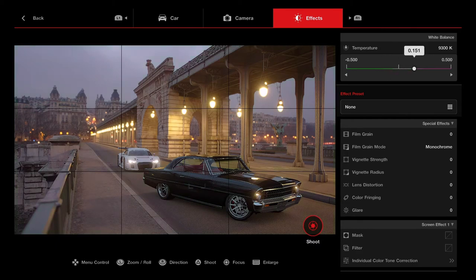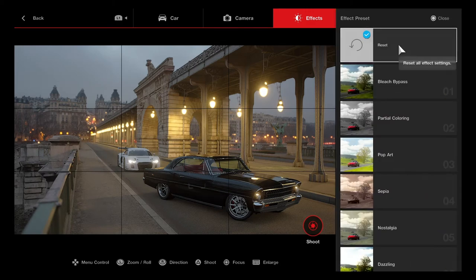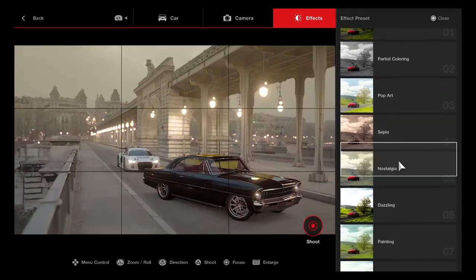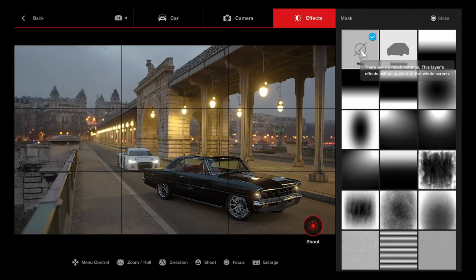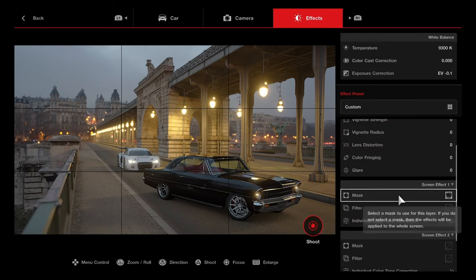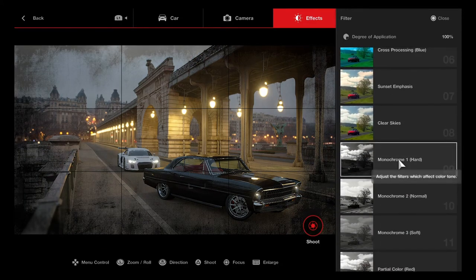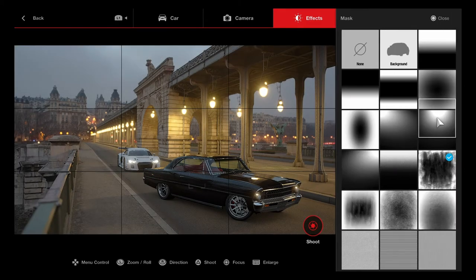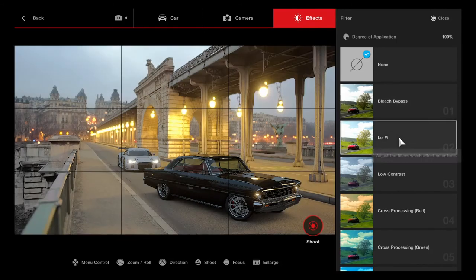Color cast correction changes highlights and shadows — you can make shadows more green or more purple. I like them as they are. Exposure correction is pretty much perfect. You can affect a global preset changing the background and cars together, or come down and put a mask on the cars — even a fuzzy grunge-effect mask. Pretty cool, might have to use that.